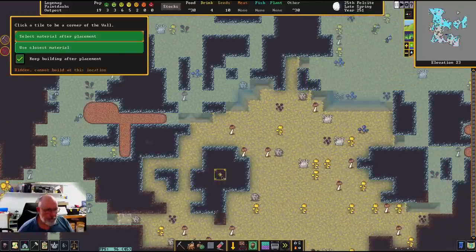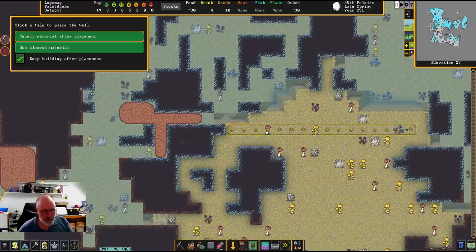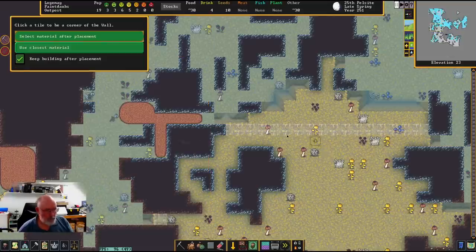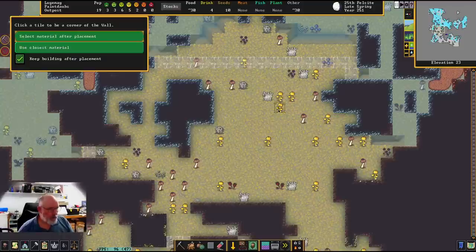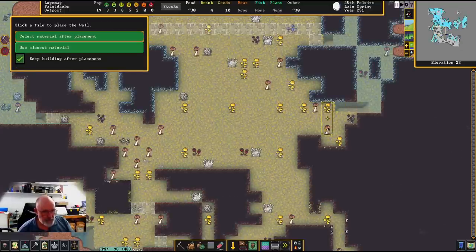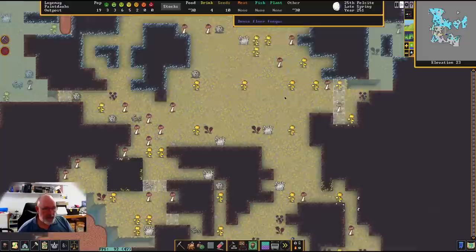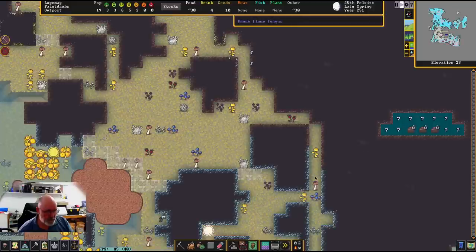We go up again and then we've got this big open area through here which I'd like to use. As long as it's underground, as long as we can't see above it, we're okay. That does lead down and I don't really want to be doing it on two layers, so I'm going just out to here and we'll have that one clicked back into there. Let's just let them go and build all of this. We haven't done anything in through here yet — that one can be blocked off there.